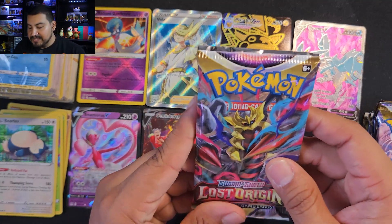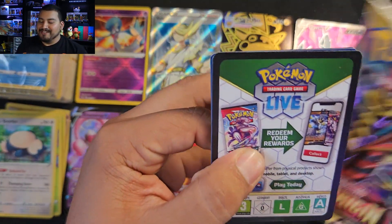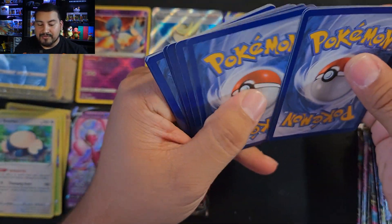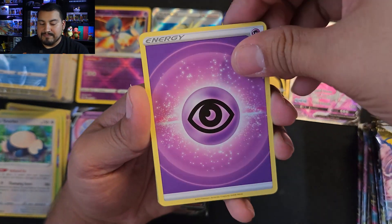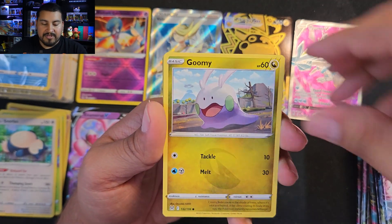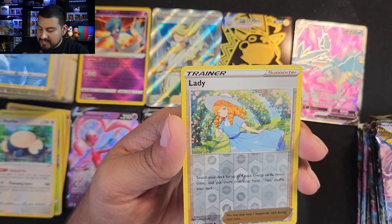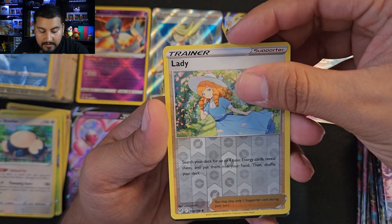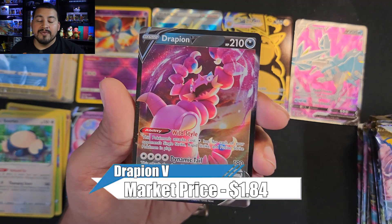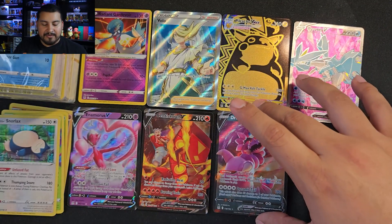Next pack — the last pack of the first build-and-battle kit — and we're ending with a dart throw one more time. Let's see, did we get a bullseye? We got something here, might be a trainer gallery. One, two, three, four. Looking for that silver border — Roselia, Goomy, Metatite, Squovet, Gliger. Reverse is a Lady, and a regular V — number 118. Might be Drapion — it is Drapion! We got a Drapion V. It's a V card, an ultra, it was a dart throw — didn't hit the bullseye, just got on the board.